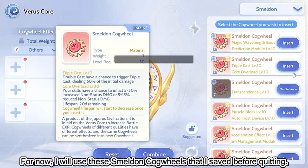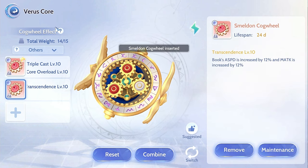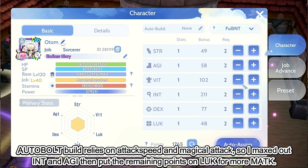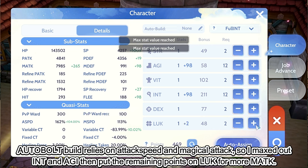For now, I will use these Smeldon cogwheels that I saved before quitting. The Autobolt build relies on attack speed and magical attack, so I maxed out Intelligence and Agility, then put the remaining points on Luck for more magic attack.